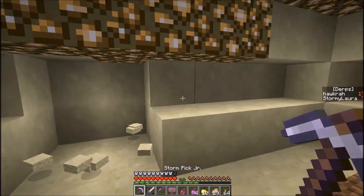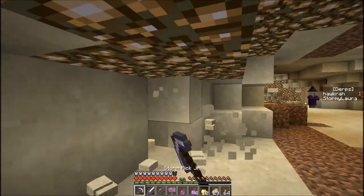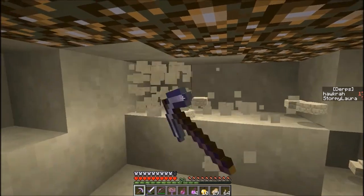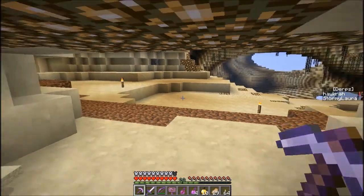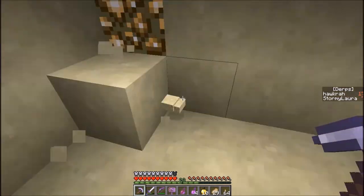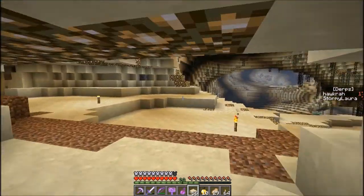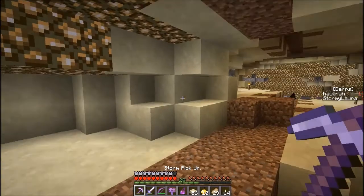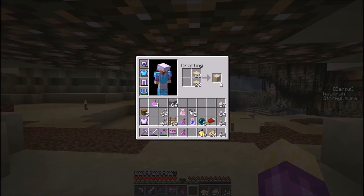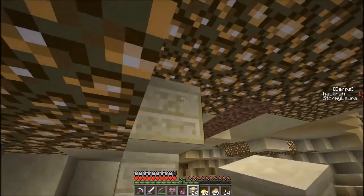Hey gang, we're back. I decided that we need to find another shelter because the one we were using is too close to those spawners and it activates them — that seems like such a bad idea. Also, I brought a bed over from our base so that we could sleep over here. That way if we die over here, we won't have so far to walk. Oh my gosh, you guys have no idea how far that was. So I am building a home for us right here in this area.